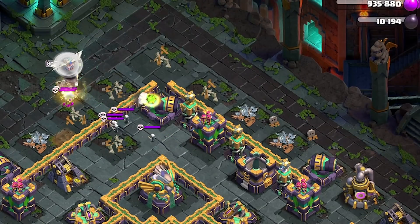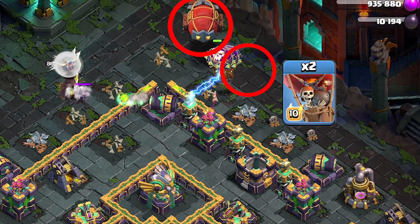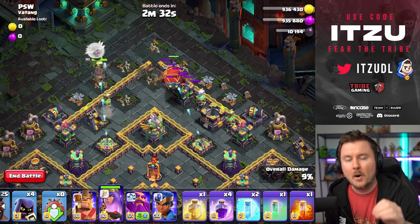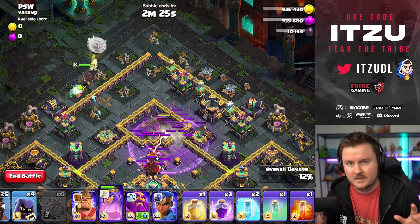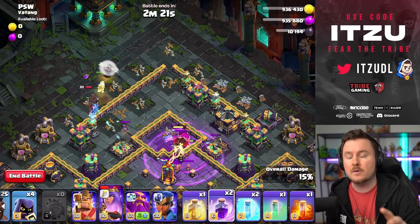Next, deploy two Loons onto the top right side to tank for the Battle Blimp. Send the Battle Blimp across and open it in the bottom corner of the Eagle Artillery together with a Rage. That's really important — Rage it and put the Blimp right there. This is going to take out not only the Clan Castle but also every building around there.